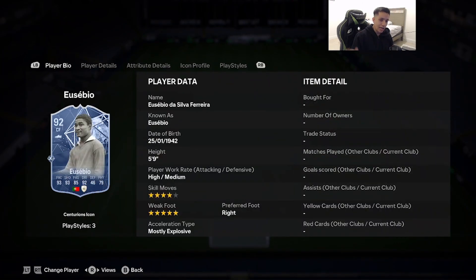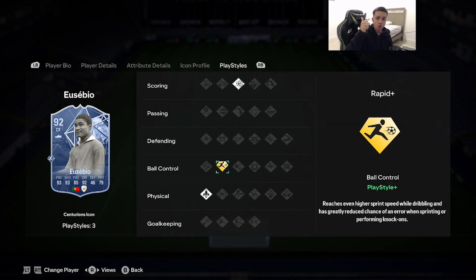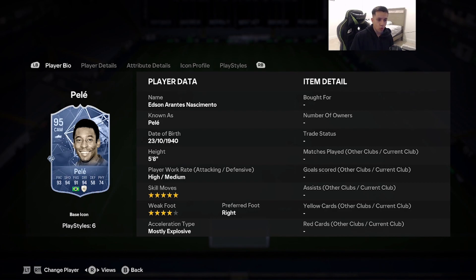Number 7 is 92-rated Centurions icon Eusebio. 5'9", high/medium, 4-star skill moves, 5-star weak foot, mostly explosive, right foot. Stats: 93 pace, 93 shooting, 85 passing, 92 dribbling, 79 physicality. He has power shot, rapid, and rocket ship. He's going to be meta every single year — if they hadn't released the Centurions version I would have rated Bobby Charlton over base Eusebio, but this version is completely different and overpowered.